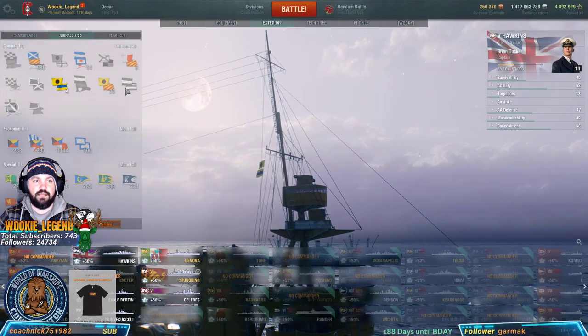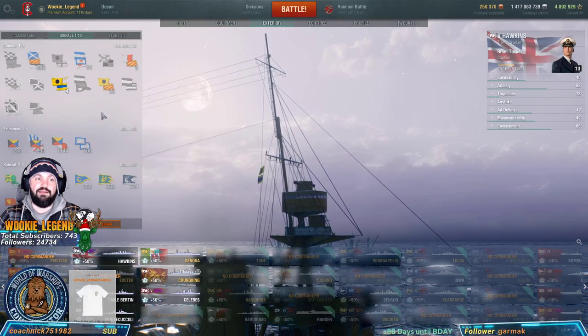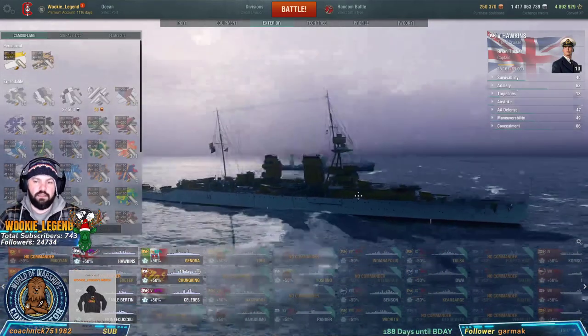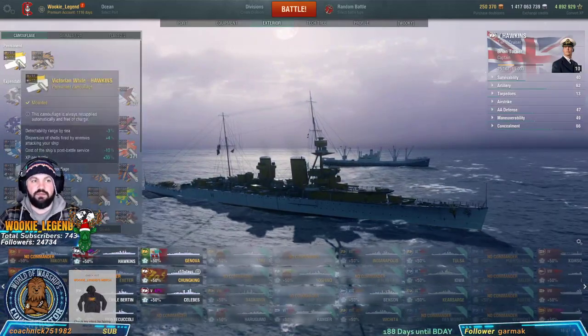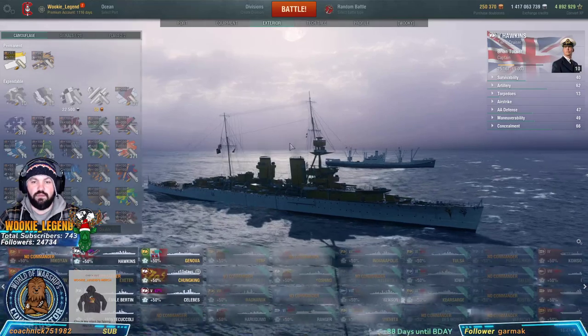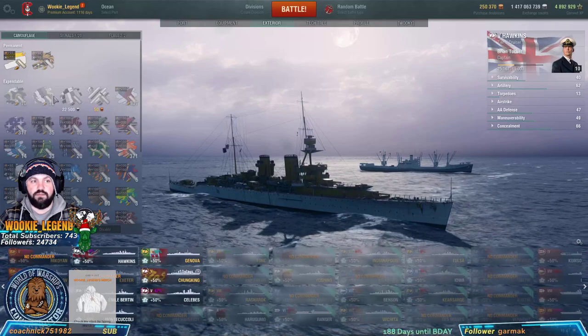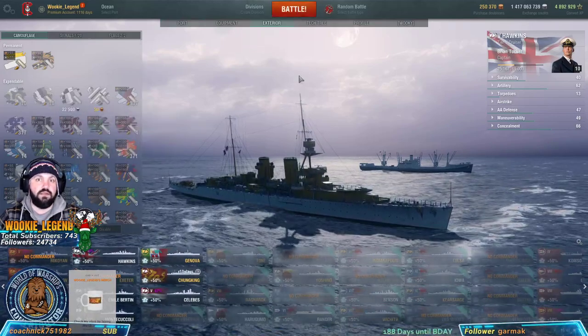For exterior, we're going to make sure we have at least that. We normally have a Juliet Charlie so we don't detonate, but as I said in the previous video, for testing reasons we'll leave it off. This one sometimes comes with camo depending on when you got it. If not, run any of the types — Type 1, Type 2, and Type 5. Alright, let's get going.